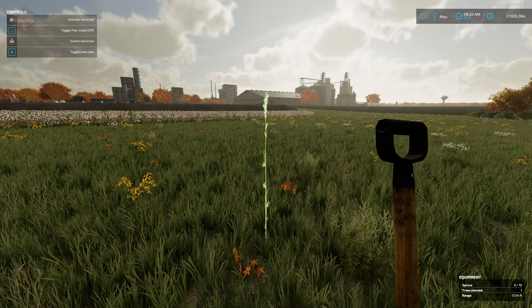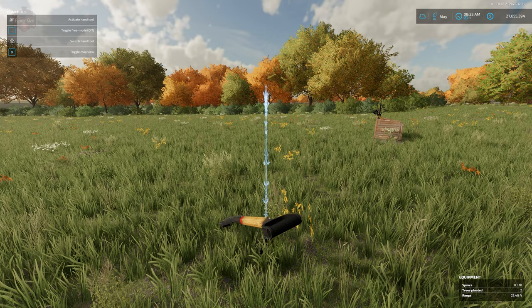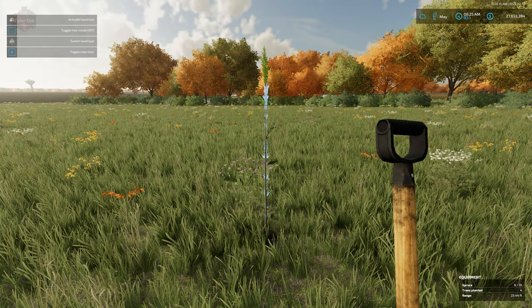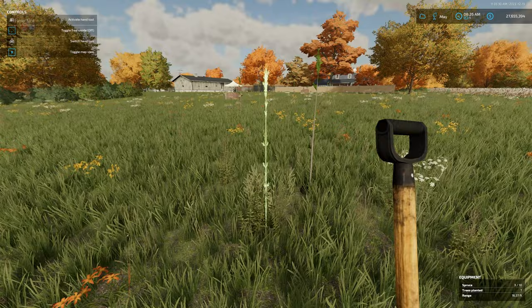We can move the indicator — now we're 11.61 feet away — and if we want, we could plant it right here at almost 17 feet, then move over and continue this process until we've planted all the trees currently in our satchel. At that point, we go back to our crate and collect more saplings from storage or from the pallet.